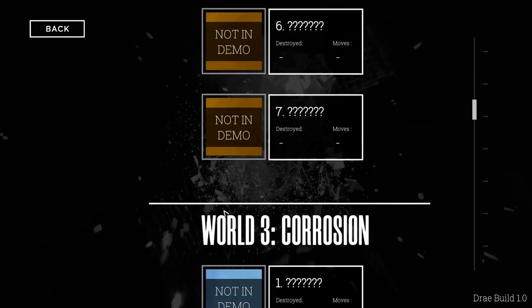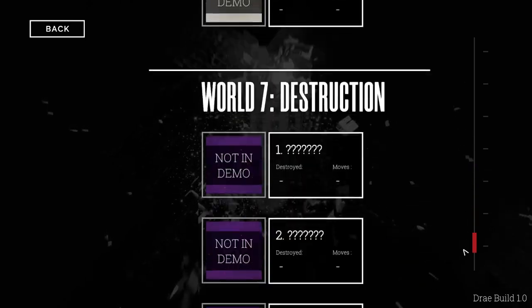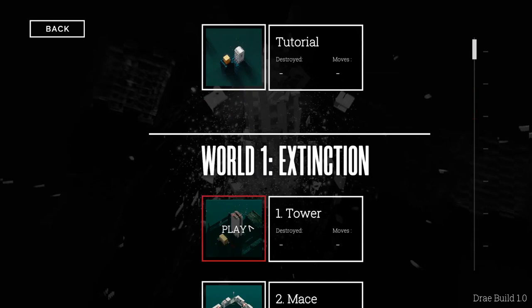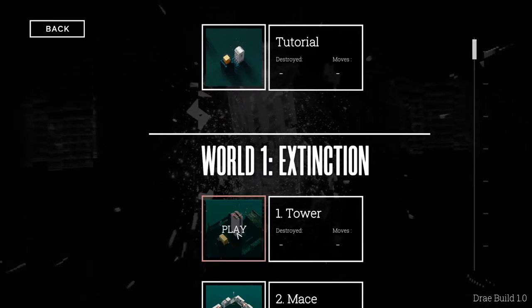All right, so let's start off with the campaign. I did do the tutorial, so we're just going to start off with World 1, as you can see. So some of these have been unlocked for me later in the game, so we actually might have quite a bit to do. It looks like there's going to be quite a few levels. Let's start off at the basics with Extinction. Tower, sounds fun.